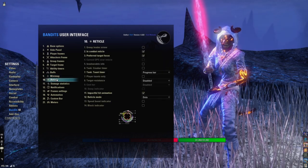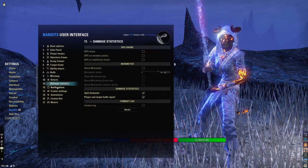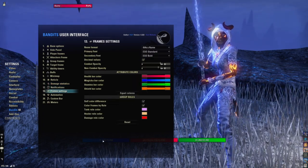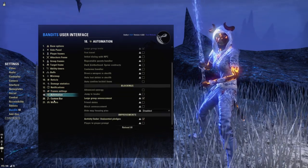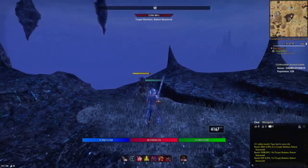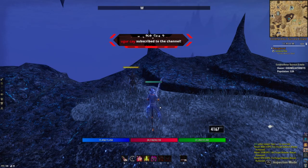I don't use the mini-map either — it bugs out with controllers significantly, so don't even worry about that. I basically just use Bandit's UI for the frames — the magic, health, and stam pretty much is all I use it for. So that's the Bandit's UI and that's pretty much just my attributes is basically what it is.